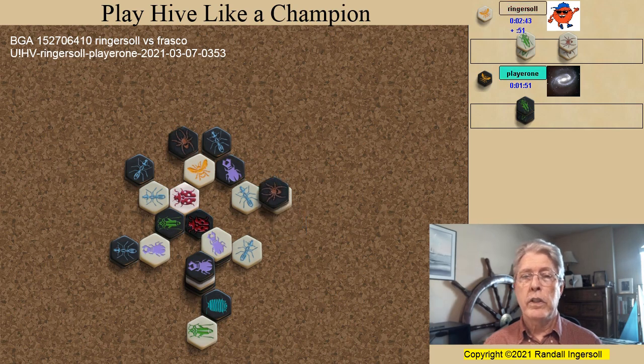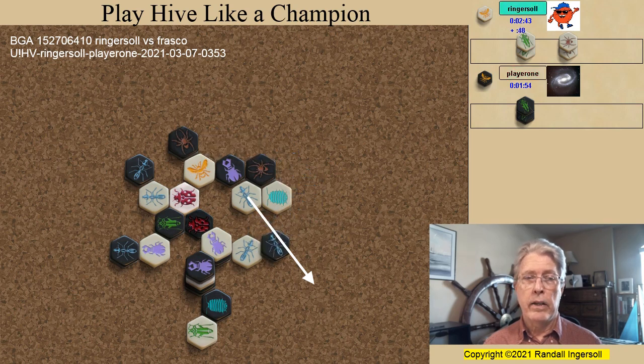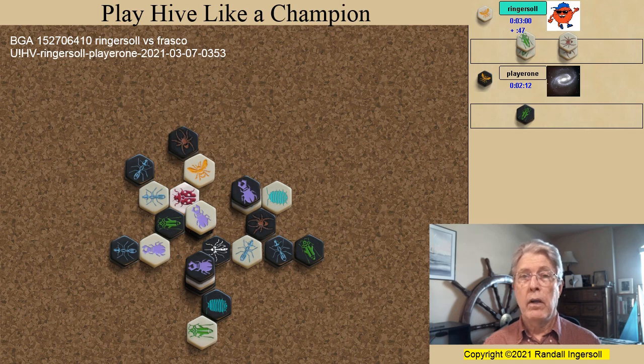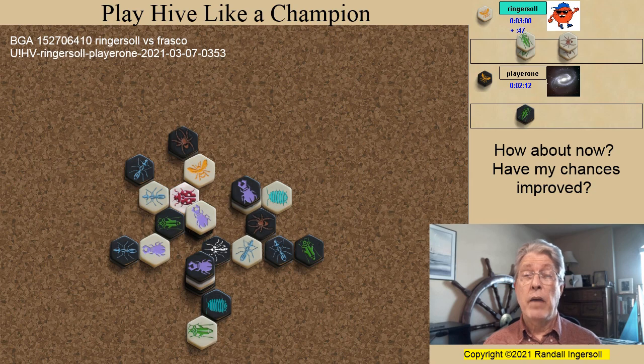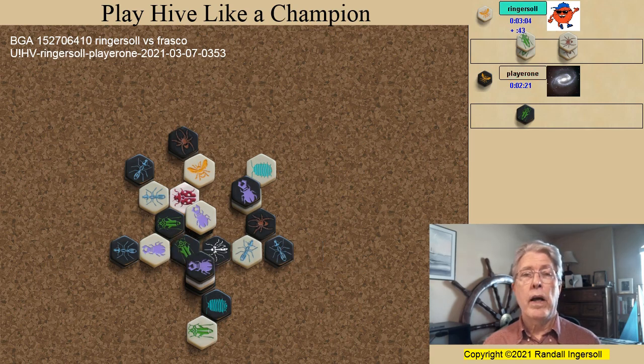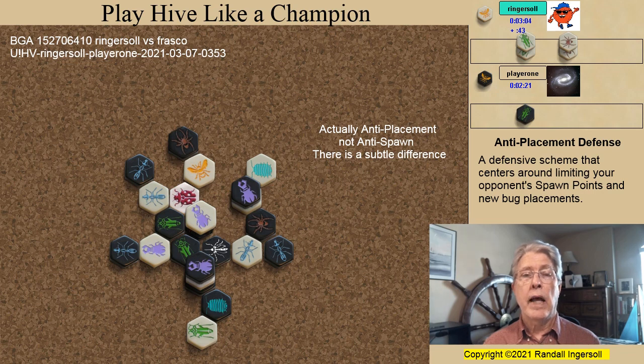The black spider attacks, and my pill bug warps over the spider, threatening to release the white ant. Black pins one ant and blocks the other. Not wanting the ladybug to come free, the beetle advances, and the next-to-last black bug enters the game. And this is what I had in mind when I covered the ladybug. The pill bug warps the spider for the second time, and the black beetle leaves a kill spot to break the ring. Do you think I have any chances? I'm beginning to think that I might be able to work a draw, but still not confident that I have any winning chances. Frasco's domination of the ant game and excellent anti-spawn defense has left me without much hope for a victory — I only have two anchors and six spawn points.